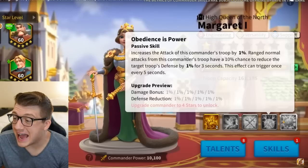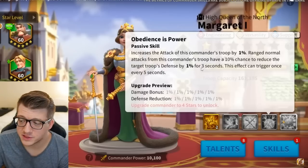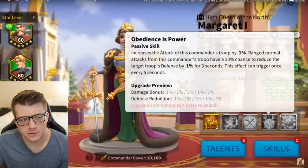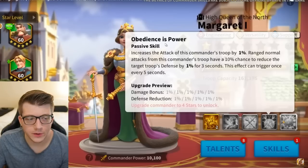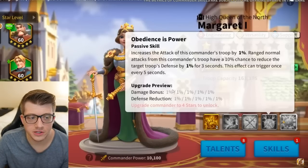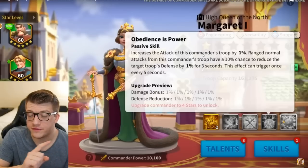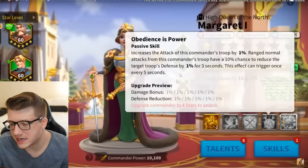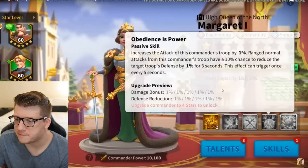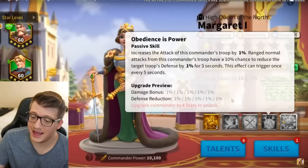The fourth skill increases the attack of Margaret's troop by x percent, and ranged normal attacks have a ten percent chance to reduce the target's defense by x percent for three seconds, with a five-second cooldown. Reducing defense is nice — this commander is essentially debuffing the target at range, slowing them down and reducing their defense, providing utility at a distance. How useful that will be depends entirely on how big these numbers actually are.